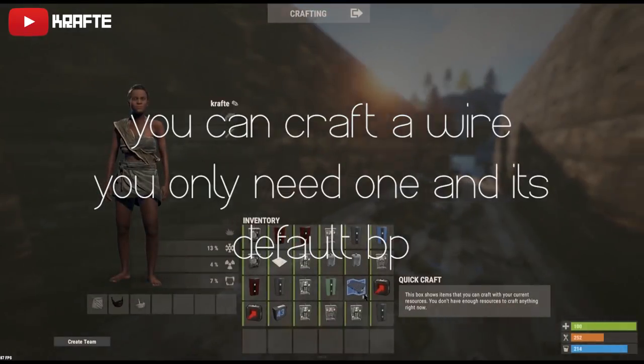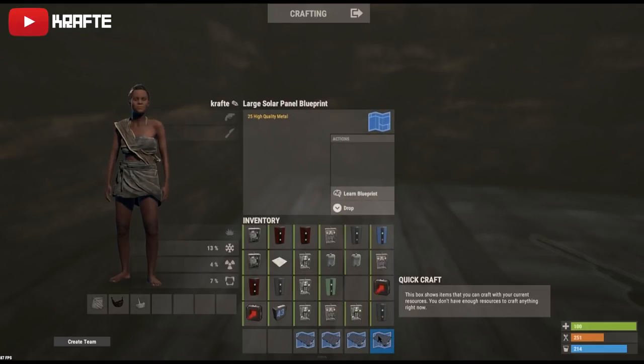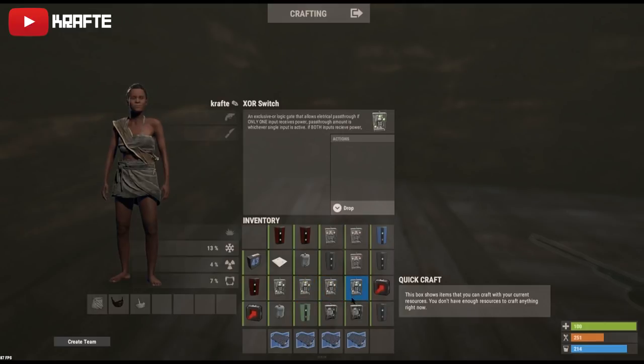After opening 100 road crates, these are the components I got. With the large solar panel they are pretty common — you'll probably find them just farming on the road regularly, but you only get the blueprint, not the physical item. With switches I got a lot: four XOR switches, three AND switches, and two regular switches which are probably the ones you'll be using. I also got two electrical branches, a blocker, a counter, three root combiners, a laser detector, and two door controllers.